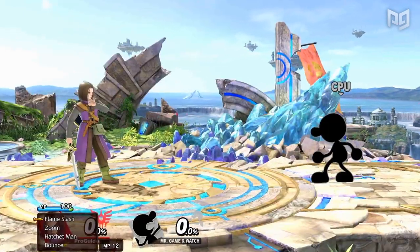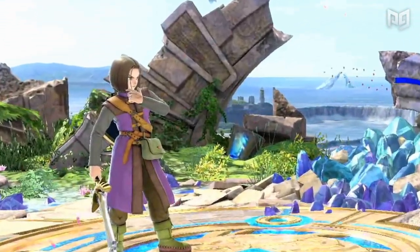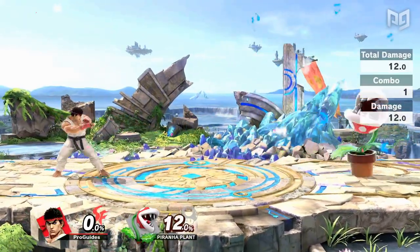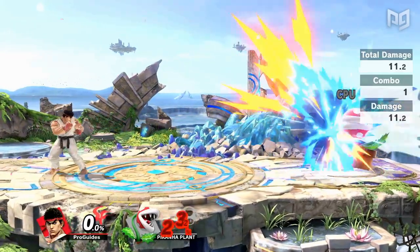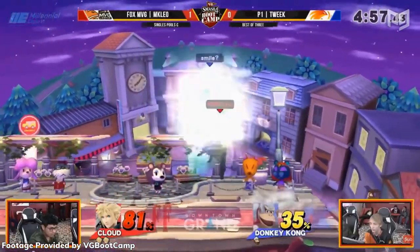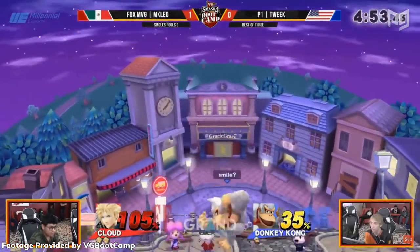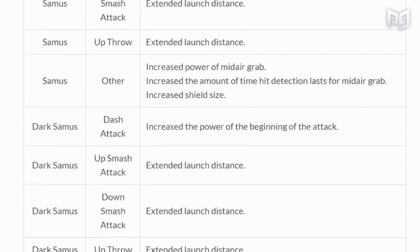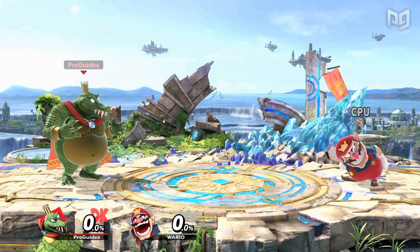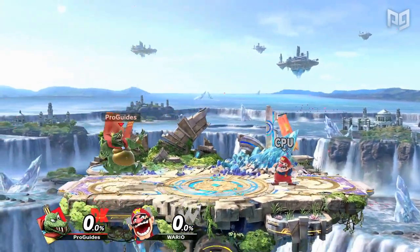No one is ever really safe. It's interesting to think about how a character can actually be changed to decrease or increase their competitive potential. In some cases, a slight adjustment to one move can have gigantic results. We saw things like this in Smash 4, with Donkey Kong and Bowser receiving amazing grab follow-ups that made them legitimate secondaries at top-level play. Other times, however, a character can receive many changes but stay more or less the same.